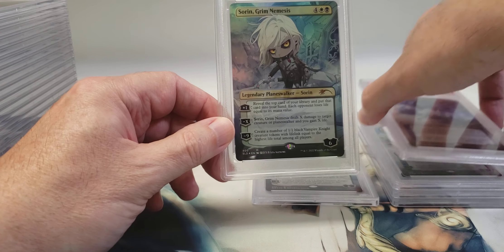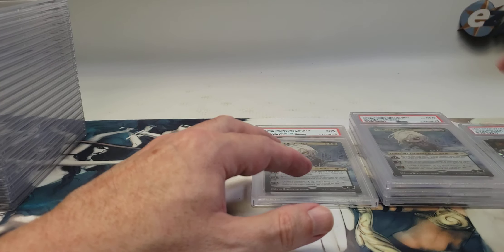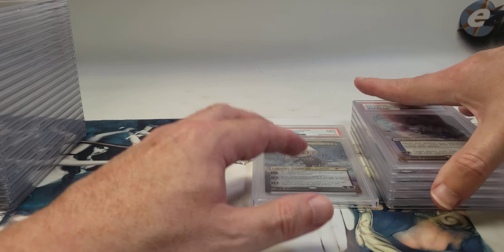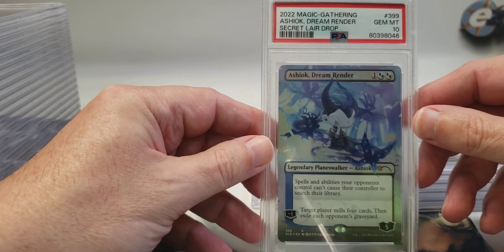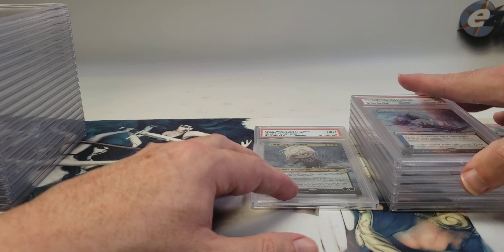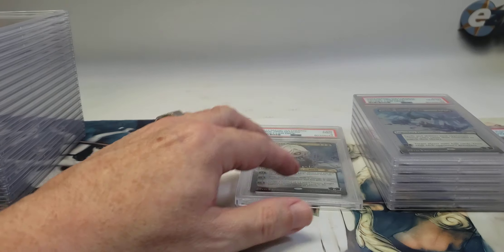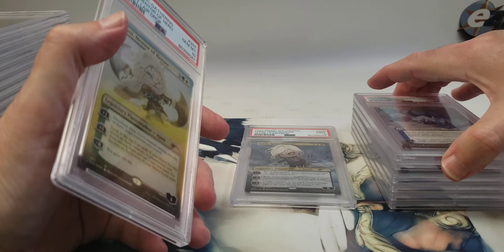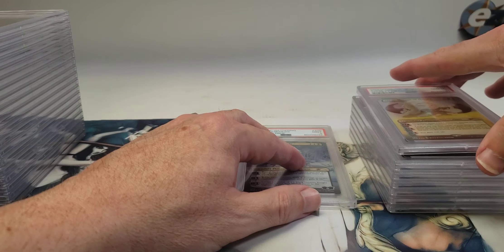Here's the other Sorin, so there were four — and that one got a 10, so somehow they got separated. Three out of the four Sorins were tens. Two Ashioks so far — here's the third one, which also received a 10. So we're doing really well. Here's a Janni Mentor of Heroes — this one got a 10. There should be one more Ashiok, but we'll come back to that.